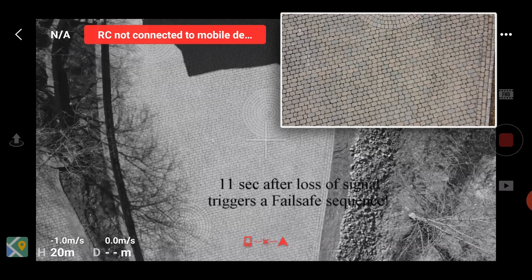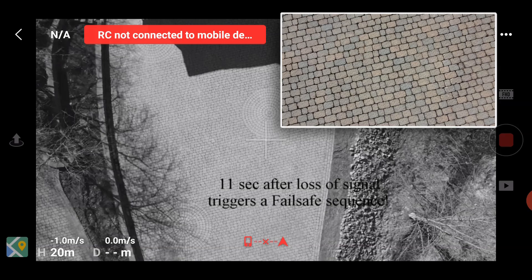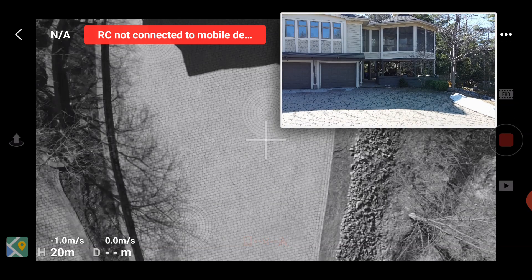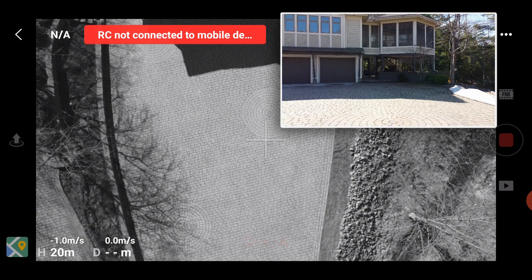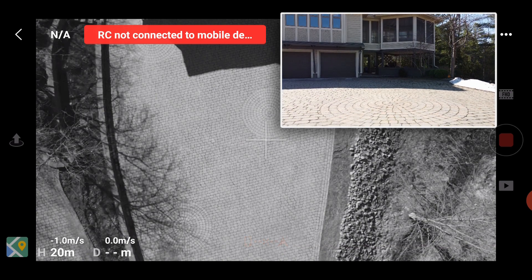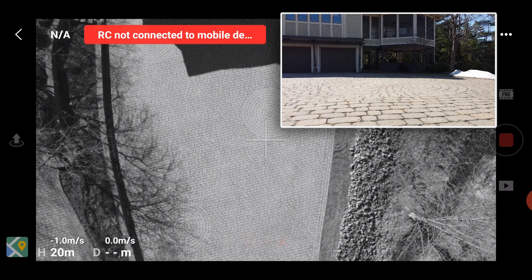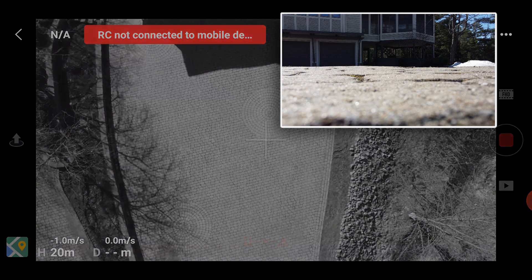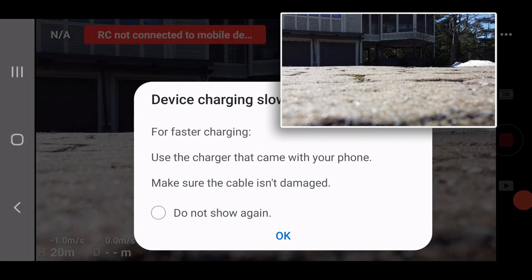It should have — 11 seconds in — kicked into its automatic fail-safe mode, and it is still landing. It got within about two meters of the landing spot and slowed its descent. It's still landing... and it landed. Turn the controller back on so we can see that. And it's beeping — doing its find-my-drone beeping noise once it landed over there.